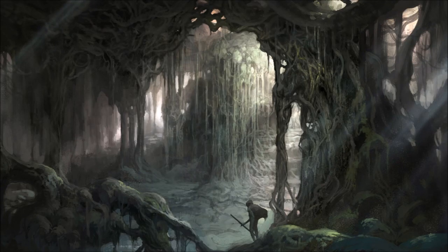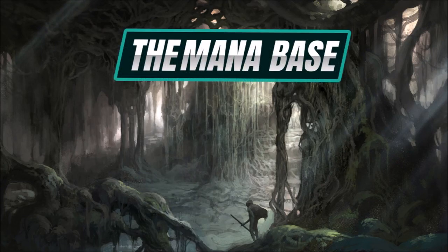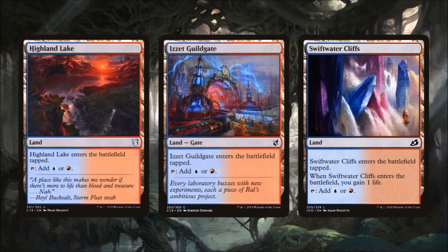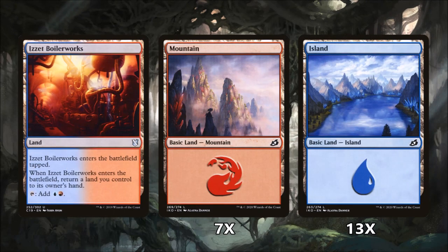Now that we've gone through every card in the deck, let's go ahead and look at the mana base. We're running three lands that come into play tapped but can tap for either of our colors: Highland Lake, Izzet Guildgate, and Swiftwater Cliffs — and when Swiftwater Cliffs enters the battlefield we gain one life. Izzet Boilerworks can tap for both of our colors, but it does enter tapped and we have to return a land we control to our hand. We're also going to run seven mountains and thirteen islands.